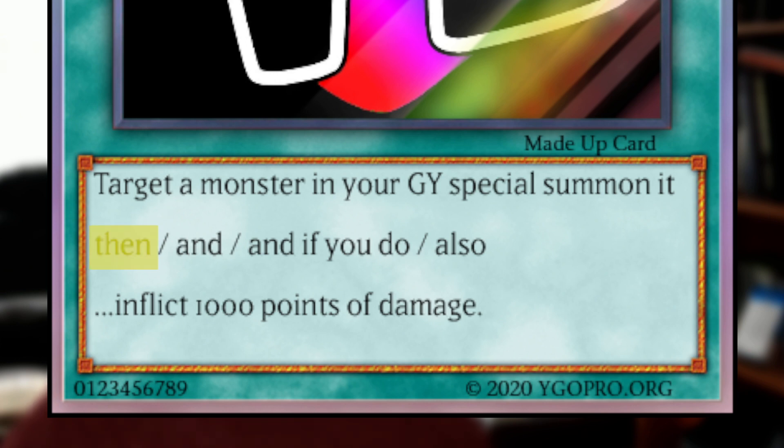There are four conjunctions, and the purpose of conjunctions is twofold. The first part tells you if the card's two effects, A and B, occur simultaneously or sequentially — meaning are they considered to have happened at the same time or one after the other — which is important for cards missing the timing. The second part tells you what happens if a card is chained in response, and what will happen if only part of the effect could resolve. Each conjunction has its own way of working.